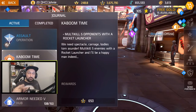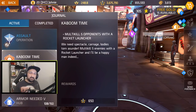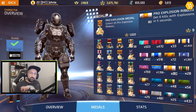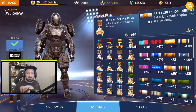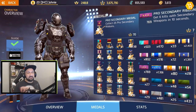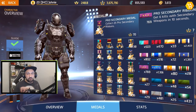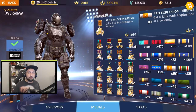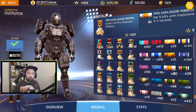Perfect timing to try this rocket launcher. I got my two daily missions to do, and I also got the Kaboom Time mission from Hakim — he wants me to multi-kill five opponents with a rocket launcher. I never use rocket launchers so this has been sitting here for a while. Back when ribbon farming was a thing, the rocket launcher was great for getting multiple ribbons at once — pro explosion ribbons and pro secondary ribbons — six kills in ten seconds with secondary weapons, and six kills with explosions in five seconds.